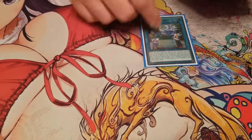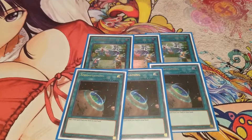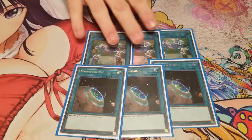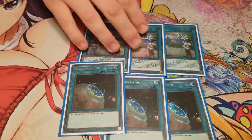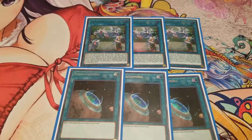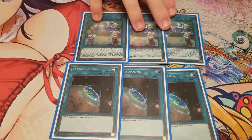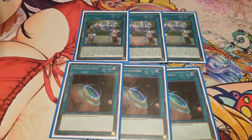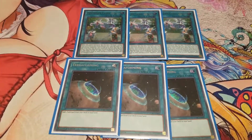Moving on to the spells. I play 3 Light Stage. Light Stage is a good card — when you activate it you get to search for a Trickstar monster, and then you can select one set card that your opponent has and they can't activate it as long as this card is on the field. And then for every burn damage you do with a Trickstar monster it adds an additional 200. So it's a pretty good card.